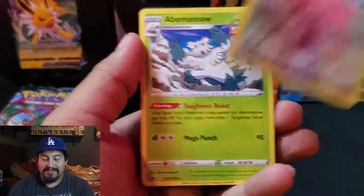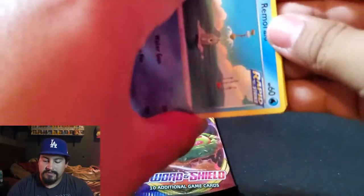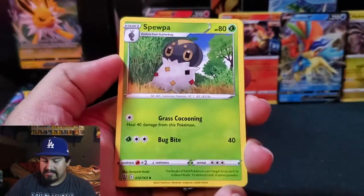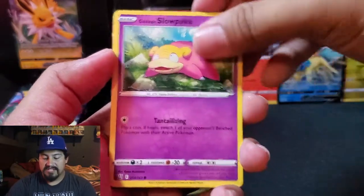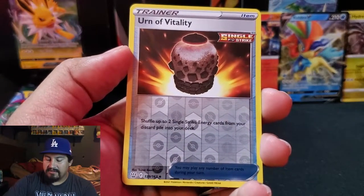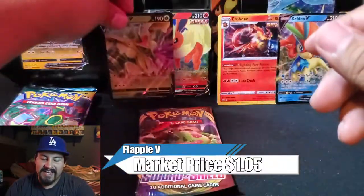Reverse Zangoose and an Abomasnow. So far nothing from Flareon. Are you gonna get a full art or is this gonna be just a dud? Starting off with Grass Energy, we have a Spheal, a Level Ball — that was such a good card for playing the TCG. Horsey, Urn of Vitality. And we have a Flapple V! Flareon is not out of it, still fighting. One more pack left — if it gets another regular V, it takes the lead.